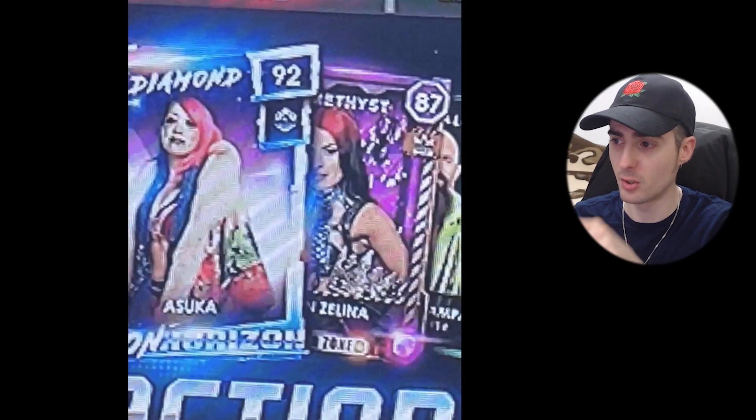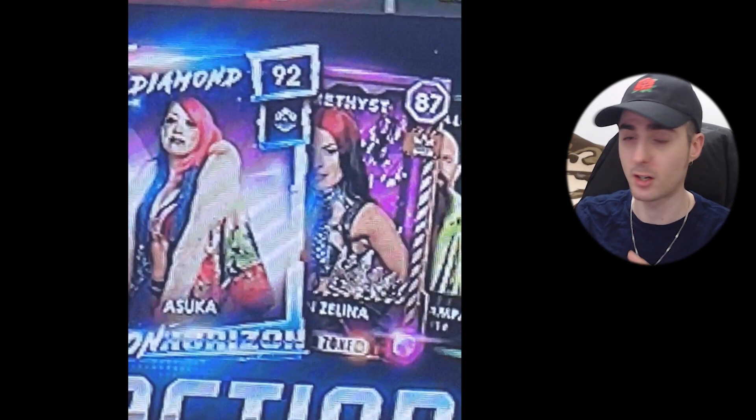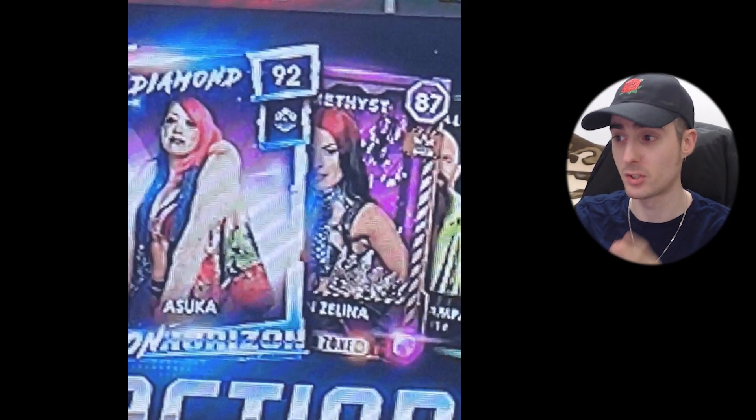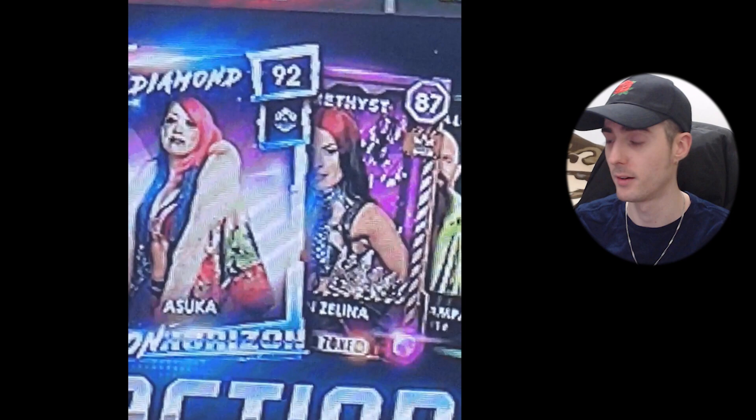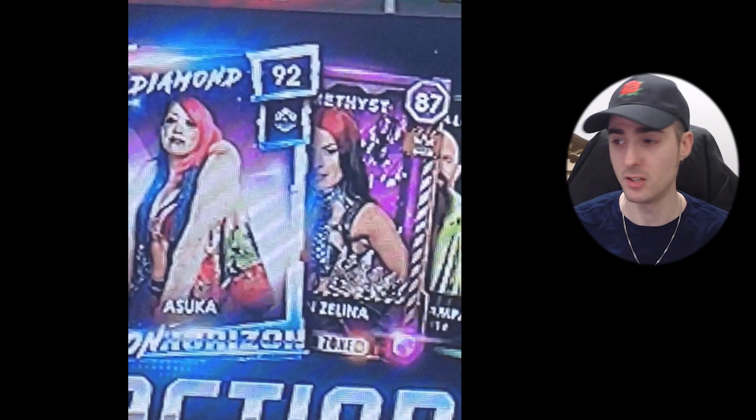Next up, someone found there's a red and black hair Zelina in one of the MyFaction cards, so hopefully that card actually has a model tied to her that looks exactly like that with the black and red hair, because then that model can also be uploaded to the community creations. That model has not been found yet — just the card.